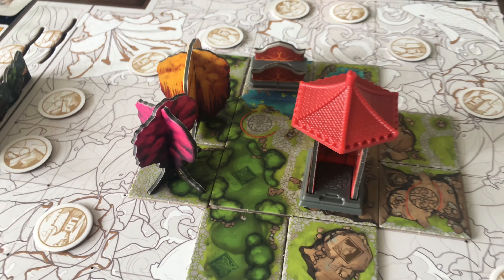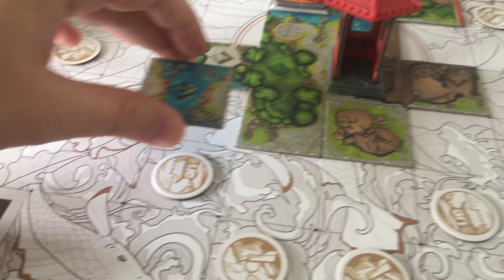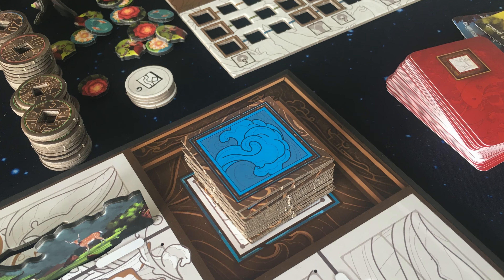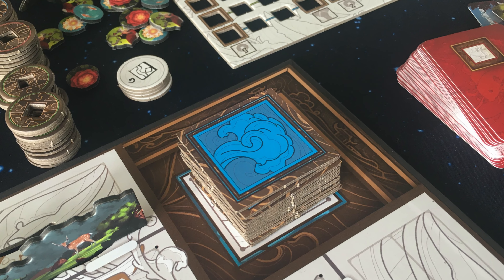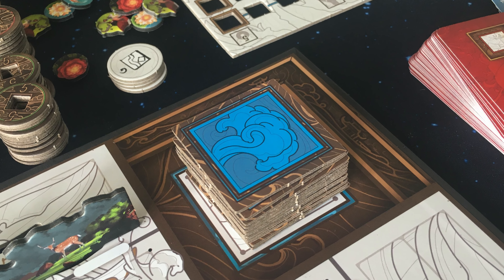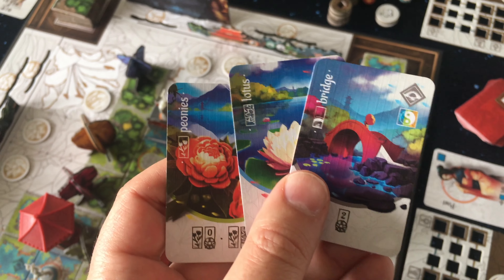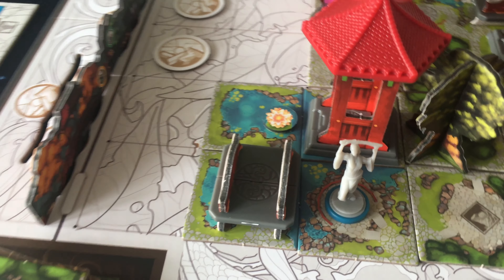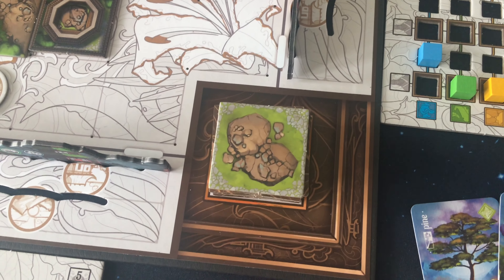On your turn you have two options. First, you can take one of the face-up tiles on top of any of the four stacks and place it on the board. After a player takes a tile from a stack, it won't be replaced automatically. But when a player takes the second action of drawing decoration cards and adding one to the board, any stack without a face-up tile will then have a new one flipped up for players to use.